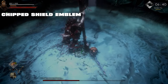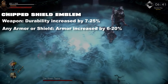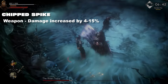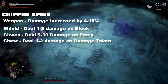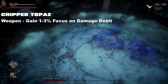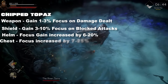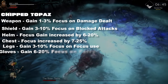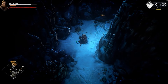The chipped shield emblem increases your durability when placed in the weapon, and overall increases armor in any armor or shield piece. The chipped spike in the weapon increases your damage overall; shield gives damage on block; gloves give damage on parry; chest deals damage on damage taken. Finally the chipped topaz: weapon gives focus on damage dealt; shield gives focus on block; helm increases focus gain overall; chest increases focus overall; legs give focus on focus use; gloves give focus on parry.